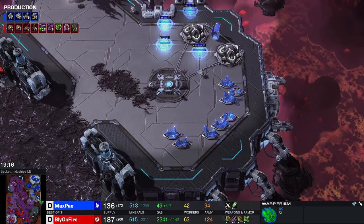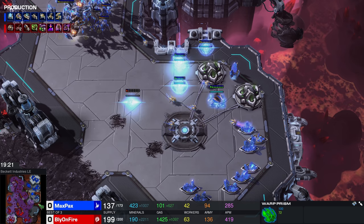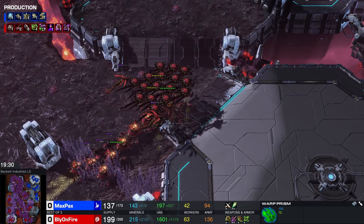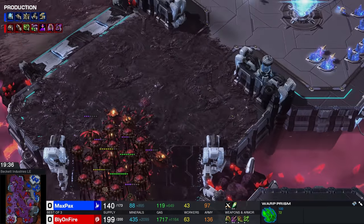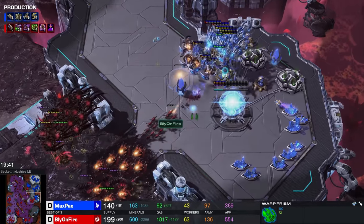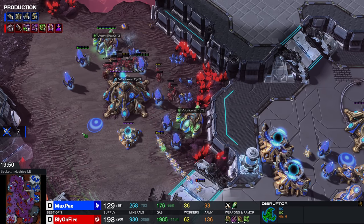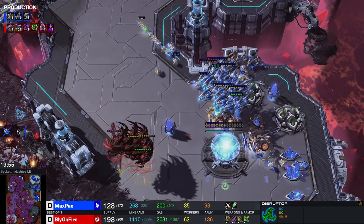At this point, this map is basically all Zerg. Shield batteries are coming up. Even a Photon Cannon here to provide a little bit of detection so the creep is easier to kill with. I would not mind seeing those Corruptors taking a little peek in the bottom right-hand corner to kill that Prism, because it's been an absolute nuisance. Those few Adepts have killed like two dozen workers, I think. Maxpex is now putting all of his eggs in one basket — he needs this base. There's no way he's going to be able to grab the one up top. Bly knows it. This Zerg army, though, it's really not that big, because a lot of supply is caught up in Swarm Hosts, which are very supply-heavy.